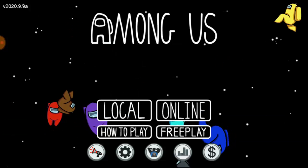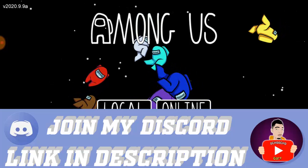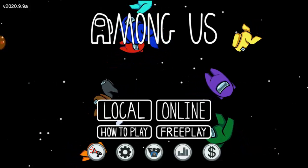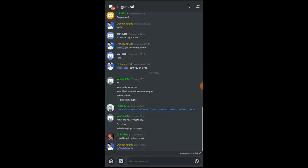What you have to do first is download an app called Discord. Go to the Play Store or Google Chrome and search for Discord. Once you've downloaded Discord, go ahead and open it. If you don't know how to create a server on Discord, go ahead and watch the video linked below.